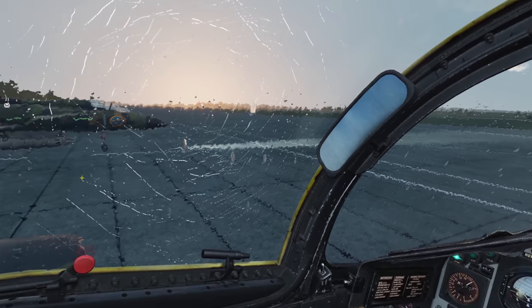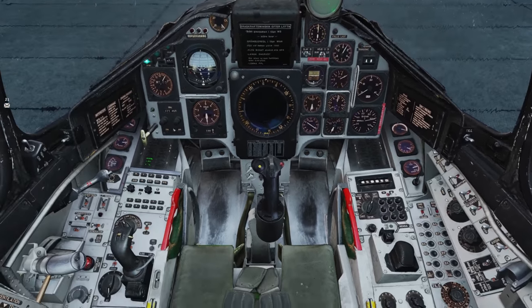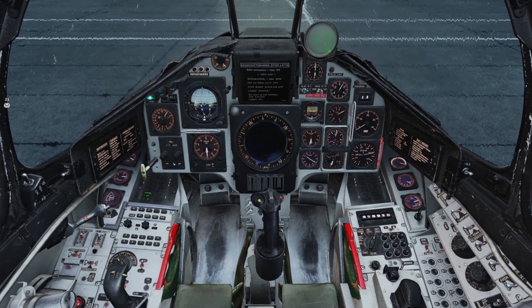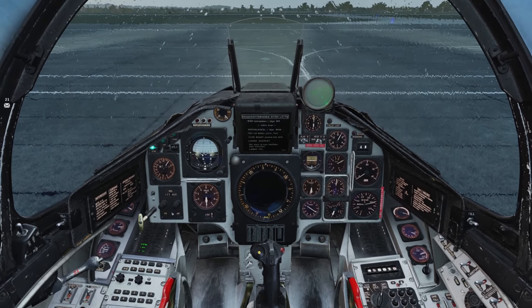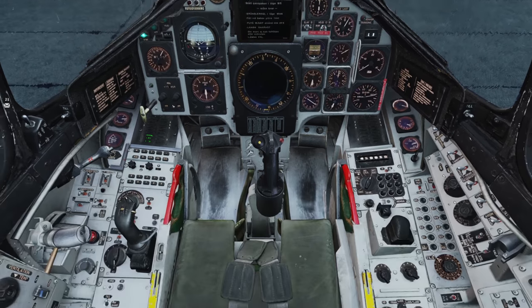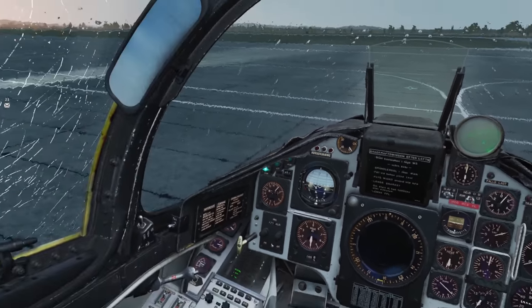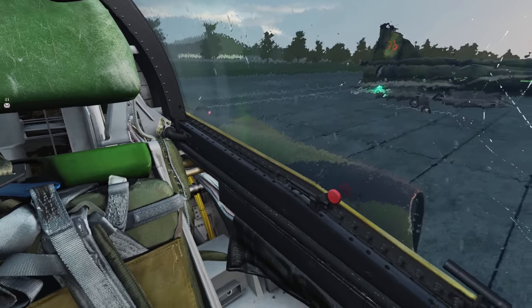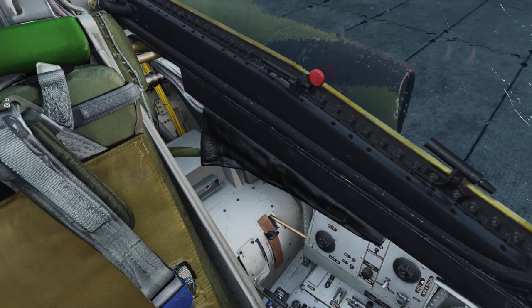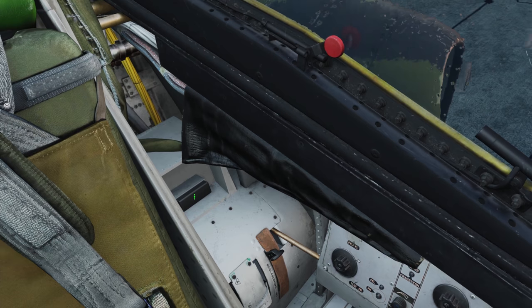Okay, so just get familiarized with the cockpit right away here. Let's start with the data cartridge — why not start with the most annoying part of this thing? If you look back behind you and to the left, there's a rectangular slot that is empty right now. Click it and you'll see a black cartridge enter.